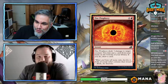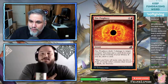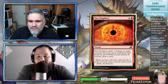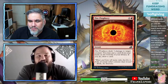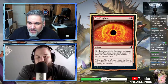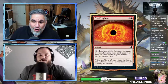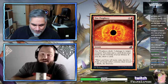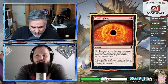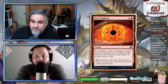Fire Prophecy — two mana instant, deals three damage to target creature. You may put a card from your hand on the bottom of your library — if you do, draw a card. This card is so good — it's a two-mana removal spell that also lets you essentially loot, except it puts the card on the bottom rather than in your graveyard.